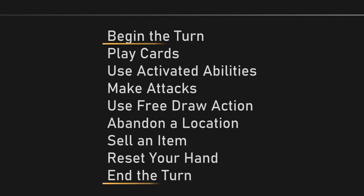Note that with the exception of the first and last turn actions, there is no prescribed order in which you must perform turn actions. For example, you could make an attack, then play a card, make another attack, activate an ability, use the free draw action, then play another card.